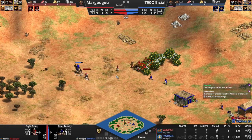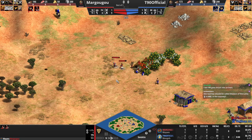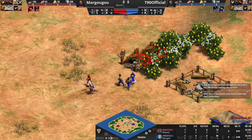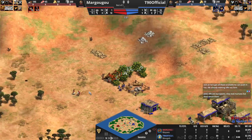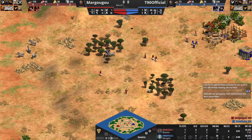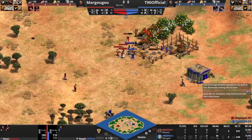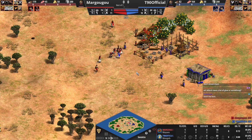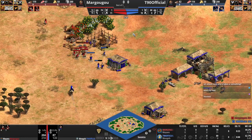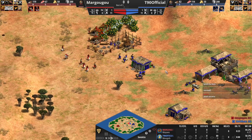T90 is already sending villagers out here — he wants to take care of this villager from Margugu and is sending three vills out. Margugu is going to keep trying to lame here with this villager, but this is a lot of idle time. Oh my god, he's sending the barn — these players are 11 and 10 pop respectively. He's sending like half of his eco out here to fight, and he'll be able to push T90 away from these berries, but this is a lot of idle time for Margugu.